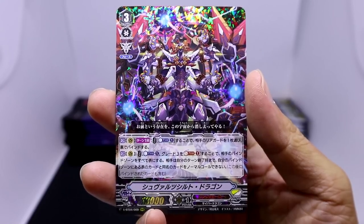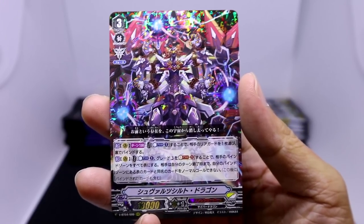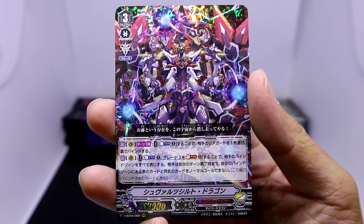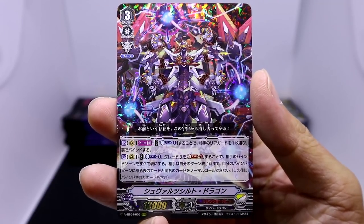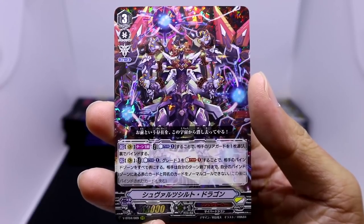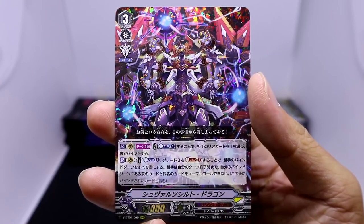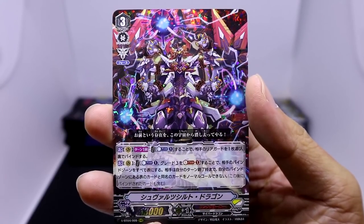Once per turn on Vanguard, you can counterblast one, choose one of your opponent's rearguards, and bind it face down. Typical New Link Joker style. On Vanguard, you can counterblast one and soulblast a grade three. If you do, turn all of the cards in your opponent's bind zone face up, and until the end of your opponent's next turn, your opponent cannot normal call cards that have the same name as the cards that are in his bind zone.